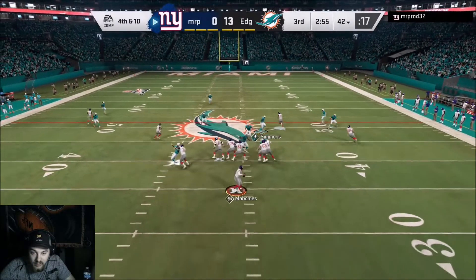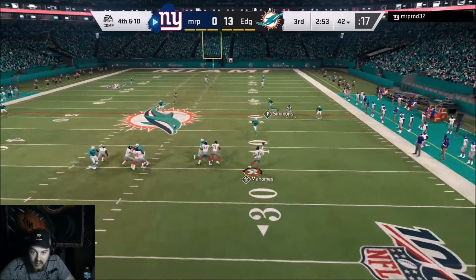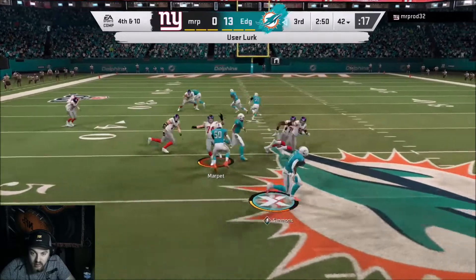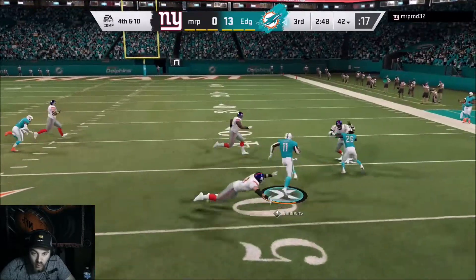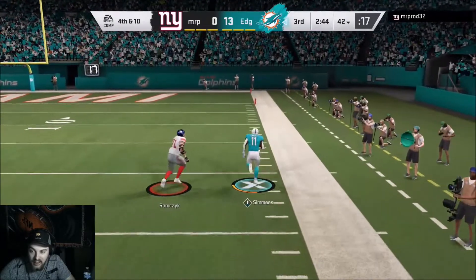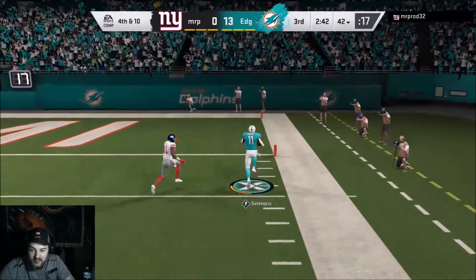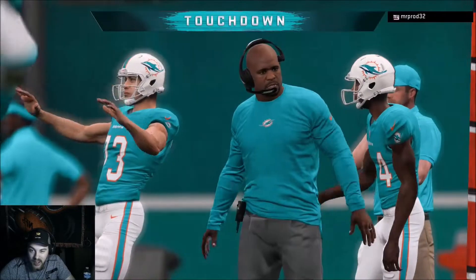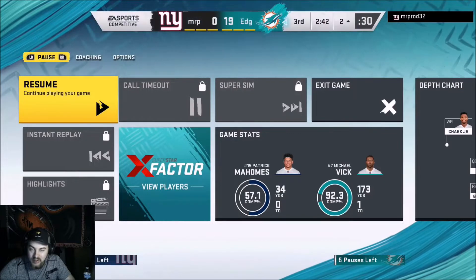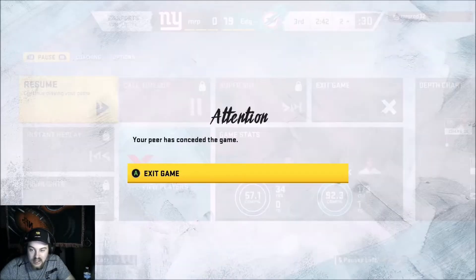Back on defense — Isaiah Simmons locks it up, jumps the route, wiggles and jukes between both defenders, and that lineman is not going to catch him. Back-to-back beautiful defensive plays, and the opponent rage quit. I was beating him 19 to nothing.